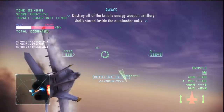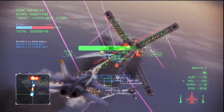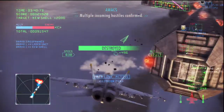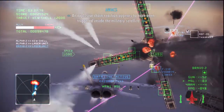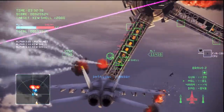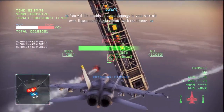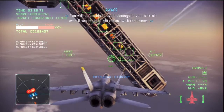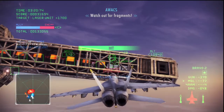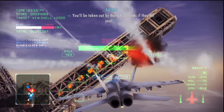We'll need to destroy that defensive system while also attacking the second set of targets. Destroy all the kinetic energy weapon artillery shells stored inside the auto-loader units. Multiple incoming hostiles inbound. An explosive chain reaction appears to have been triggered inside the military satellite. Don't get caught in the blast. You will be unable to avoid damage to your aircraft even if you make slight contact with the debris. Watch out for fragments — you'll be taken out if they hit you.